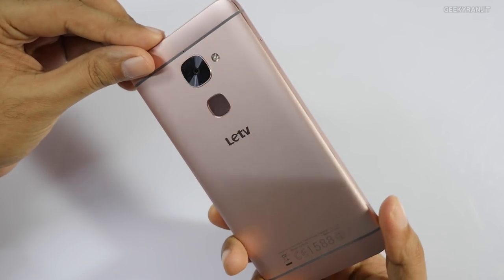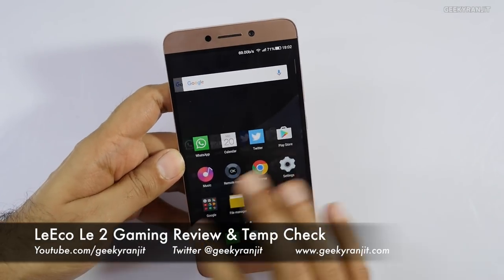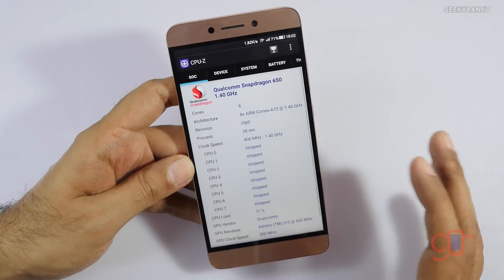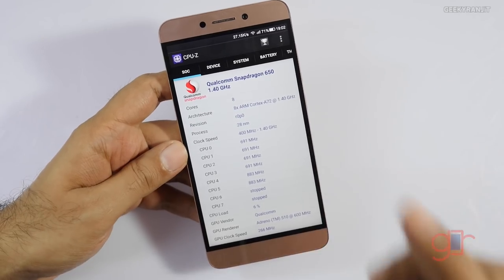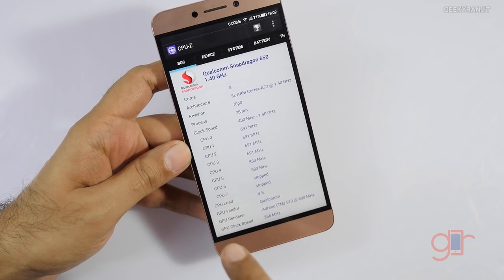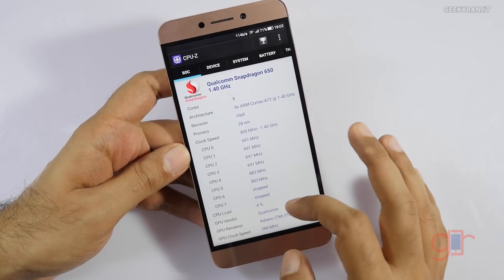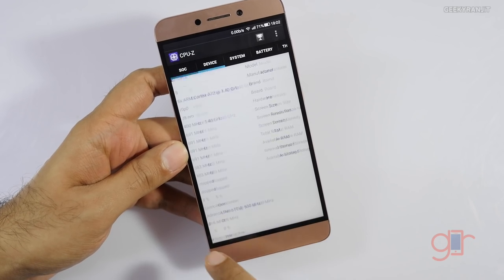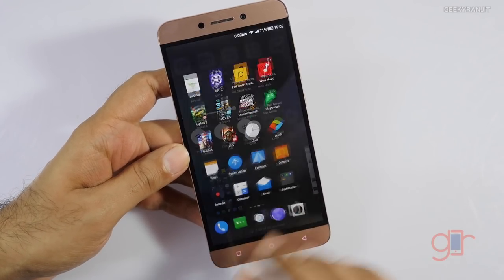Hi there, this is Ranjit and I have the Leeko LE2 with me. In this video we will be doing the gaming review. The LE2 comes with the new Snapdragon 652 SoC — CPU-Z doesn't show it correctly, but it's a 652 because the 650 is a six-core processor and the 652 is octa-core, with CPUs 0 through 7. The powerful quad-core is based on the ARM Cortex-A72 architecture and the other cluster is A53. The GPU is the Adreno 510 and it comes with 3GB of RAM.